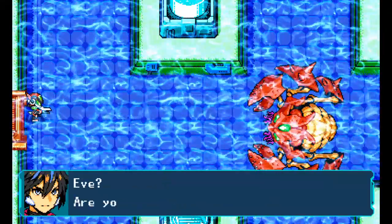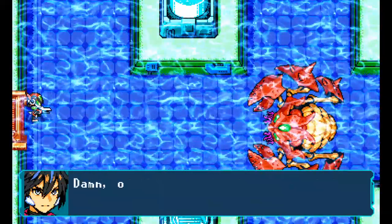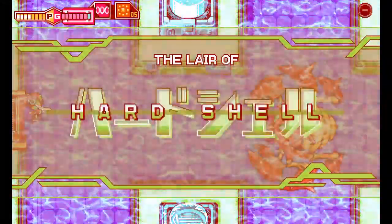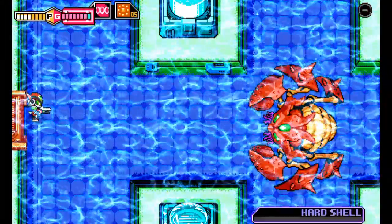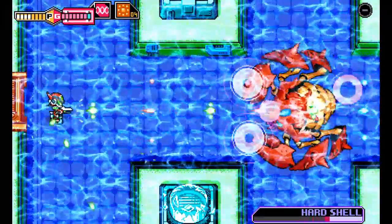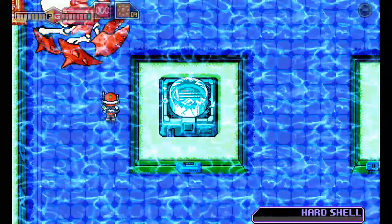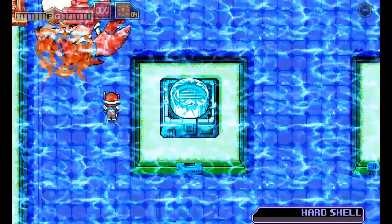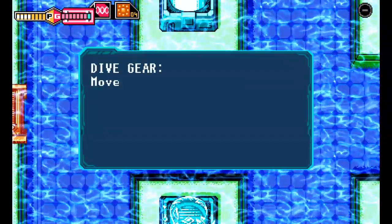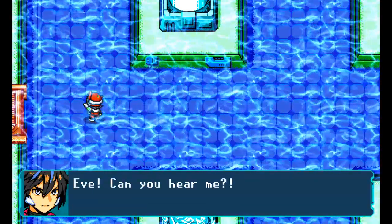Eve, I gotta take this thing down. Eve, are you all right? Eve's definitely inside Sophia, but it seems the transmission is bad. I don't know if nothing happened to her. Dang, of all the times — please be safe, Eve. I will kill you and all that you hold dear, hard shell. Fire! Die! You scumbag. The build-up for that boss fight... way better than the boss itself.